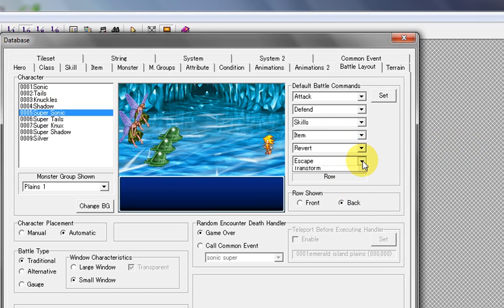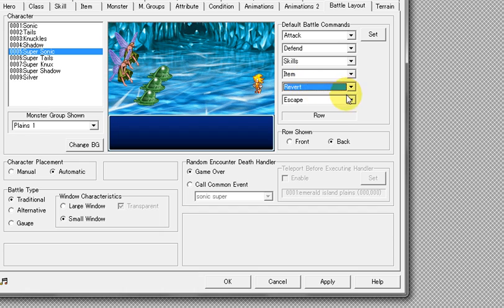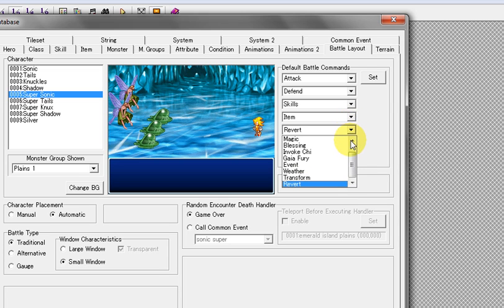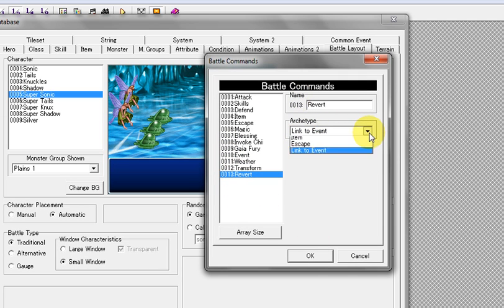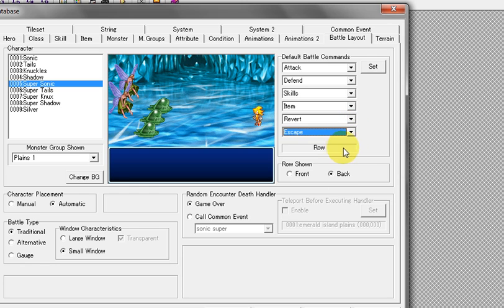For that character, we're going to include an extra command. I have the basic dropdowns: attack, defense, skills, item, and escape. But there's also an extra one, and I decided to use it for 'Revert.' What you'll do is go to that extra command slot, call it 'Revert,' and make sure it says 'Link to Event.' You don't want anything else — just have it say 'Link to Event.' Create that, then put escape back in and get that done.